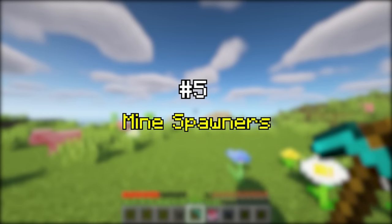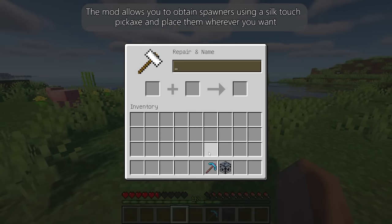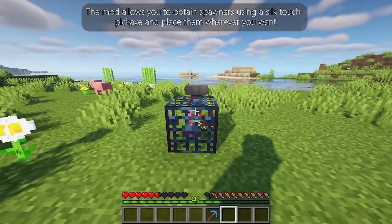Mine Spawners is a server-side mod. It allows you to obtain spawners using a silk-touch pickaxe and place them wherever you want.